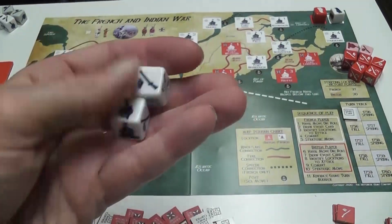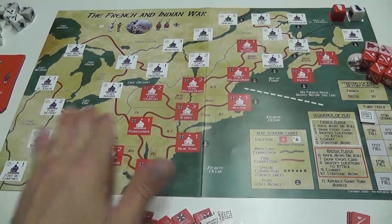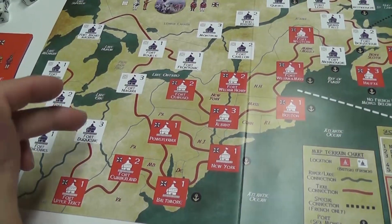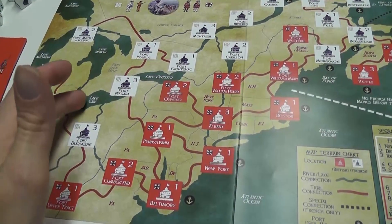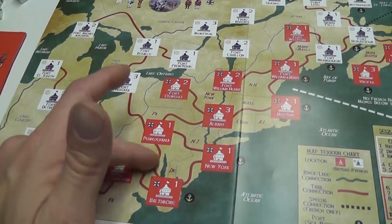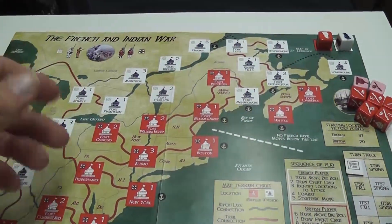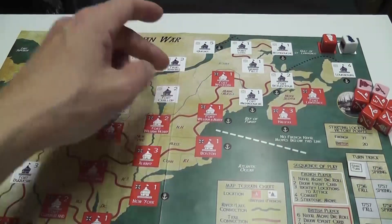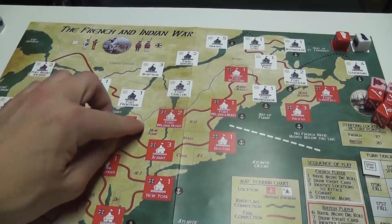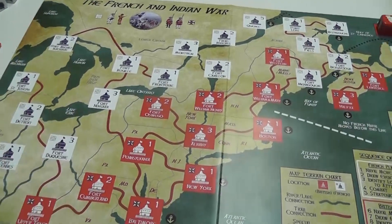Much higher production values for the custom dice with these symbols — really cool. As for the map, it represents the area of the conflict in a point-to-point map. The lakes and rivers are connections just as good as the Red Pass, and there is a way to reach Quebec via naval rolls and rivers. Each area indicates how many victory points it is worth to the side that controls it at the end of the game, and also indicates the connections that it has.